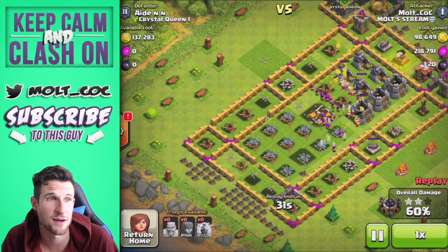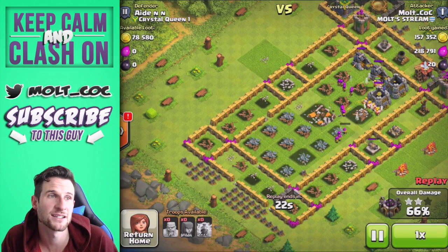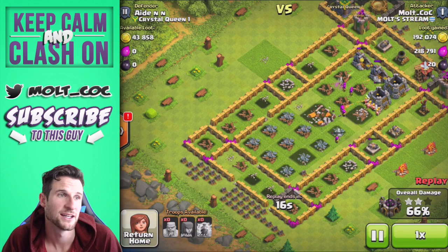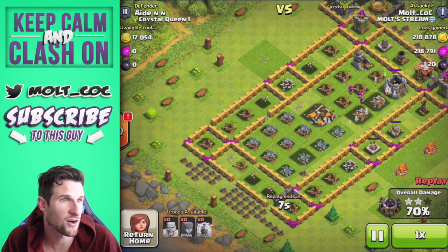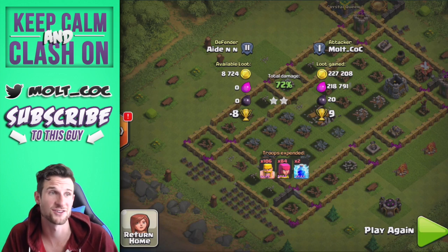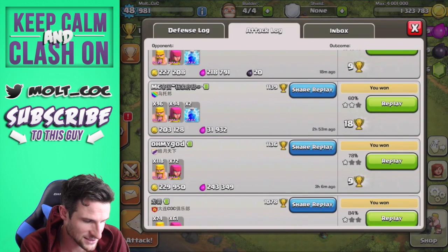Our barbarians are going in and going to town on all those gold storages. Thankfully they have a lot more health than the archers, so they're going to do just fine with those mortar shells hitting them — they're just going to keep moving. They're heading over towards the storages now. We've got our archers working on the mines. They are taking a lot of loot — there was a lot of gold on this base for sure. We get all that gold; there's only 8,000 left in that storage. That was an awesome raid, and it didn't take too long to find it either.